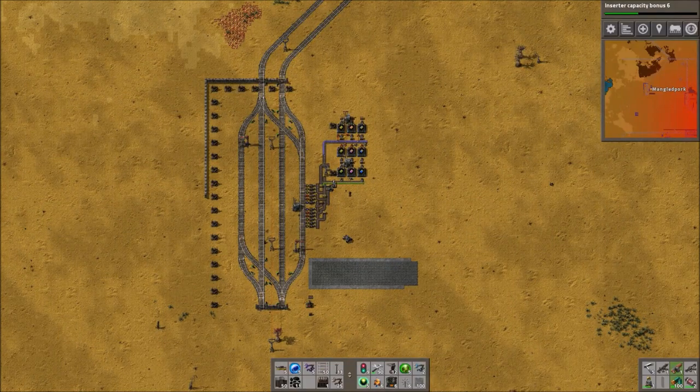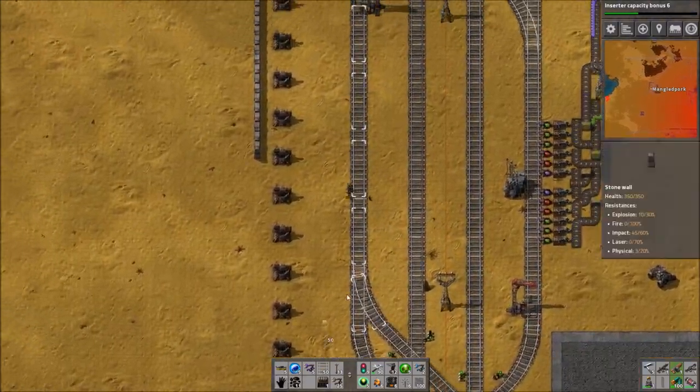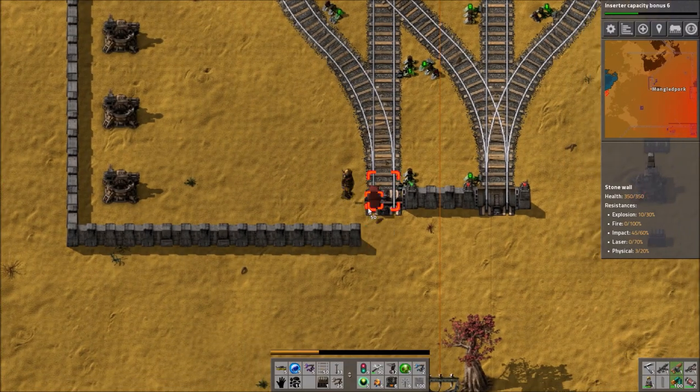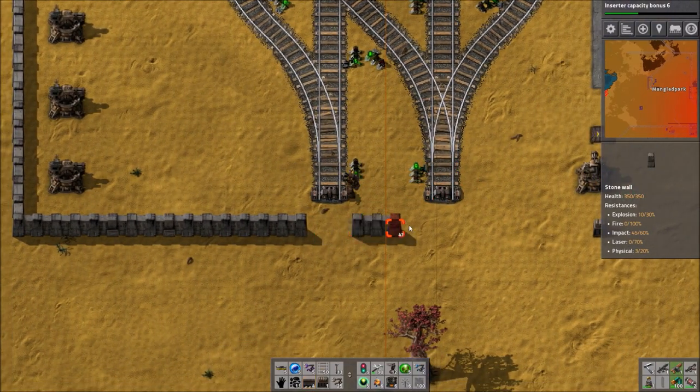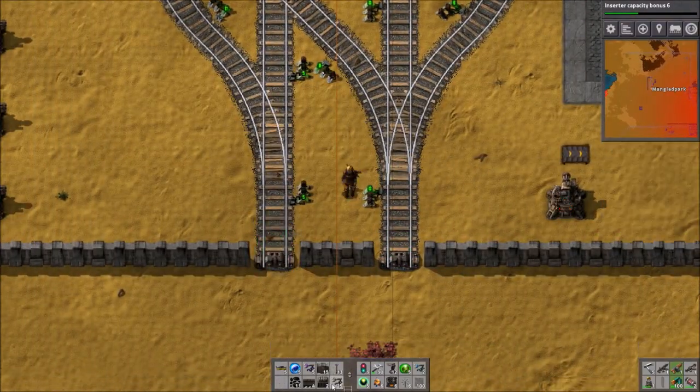Hello, I am Bentham and welcome back to Factorio Town. In the previous episode we were building our new module town. We have the production set up and now we just need to get the trains delivering the various kinds of circuits so we can finally start making our level 3 modules for our parachute.